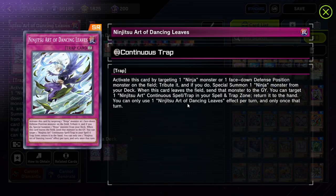Then we have Ninjutsu Art of Dancing Leaves, which has different text: activate by targeting a ninja monster or one face-down defense position monster on the field, tribute it, and if you do, special summon one ninja monster from your deck. When this card leaves the field, send that monster to the graveyard. If this said 'if' instead of 'when,' returning Dancing Leaves to the hand would let the summoned monster stay on the field.